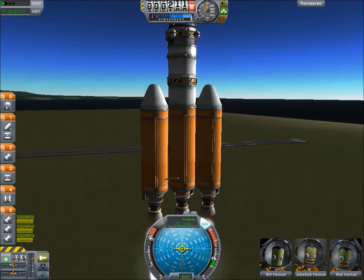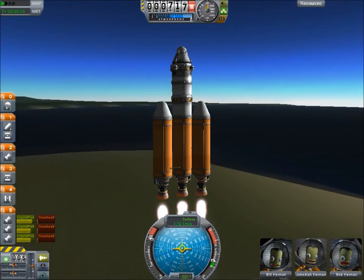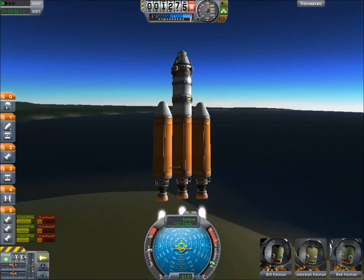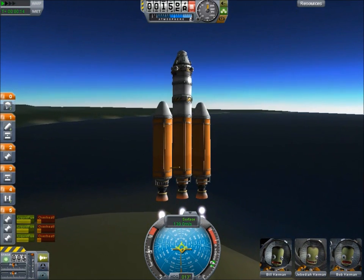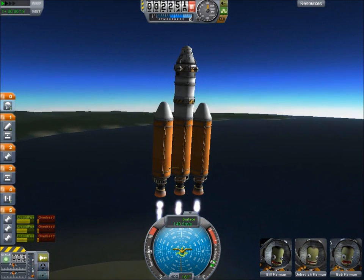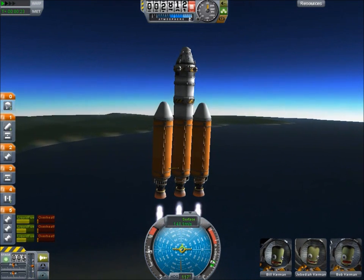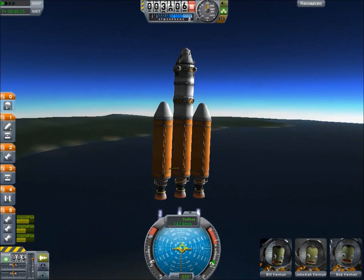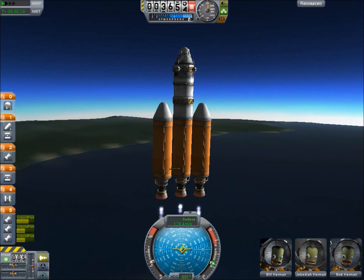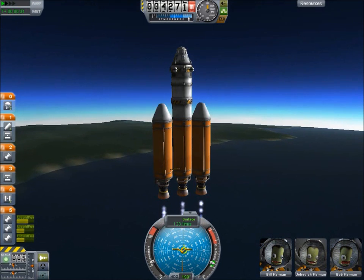Now we need to send this up — I forgot to lock the gimbals. Let's turn SAS off and turn down the throttle and correct our course. I forgot how much power this stage has. We're having more than one launch failure right now — more than one issue with launch vehicles, because I messed up this one's launch. Now I'm supposed to lock the gimbals on these things. There we go. Gimbals locked.